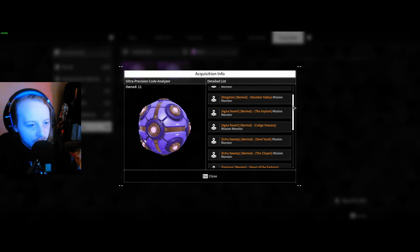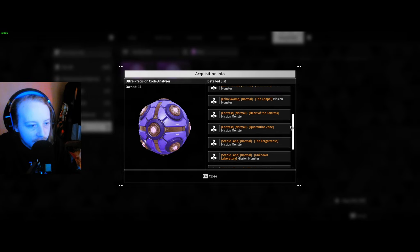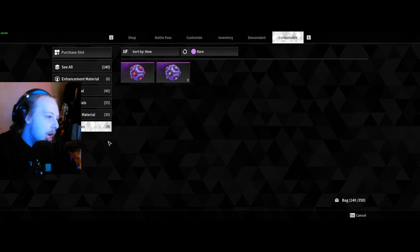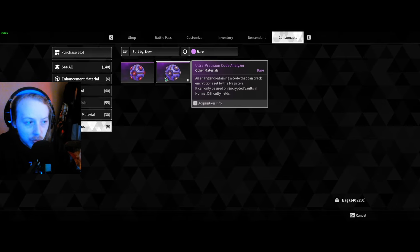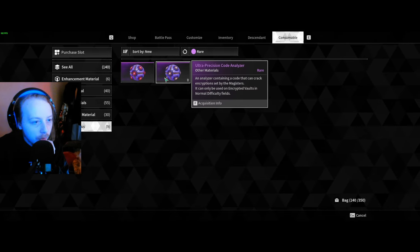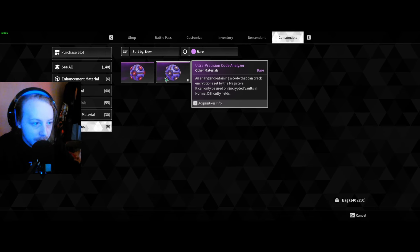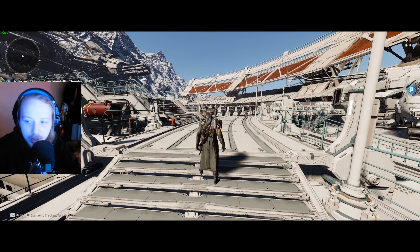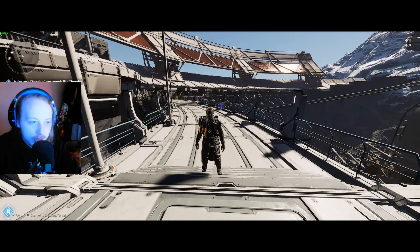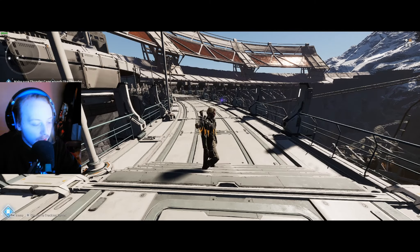You can slow the video down to see all the locations where you can find these and just farm them. If you've beaten the game and completed the story, you probably already have a few. I farmed these up pretty quickly despite playing the game regularly. Since we're using Enzo, I'll have a full video guide linked in the description showing how to unlock him - it's straightforward and pretty easy.